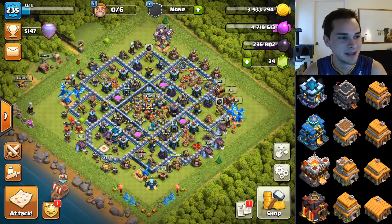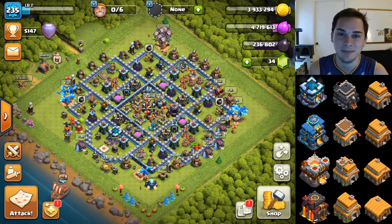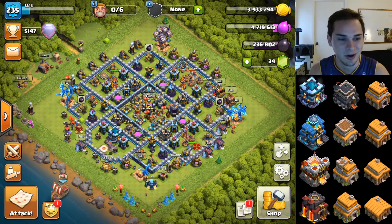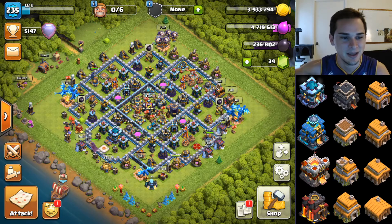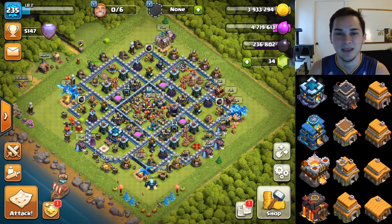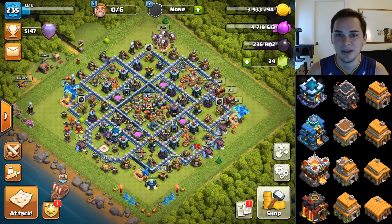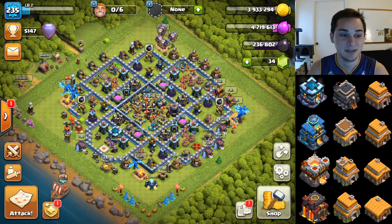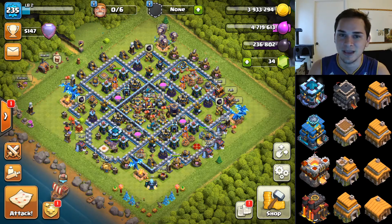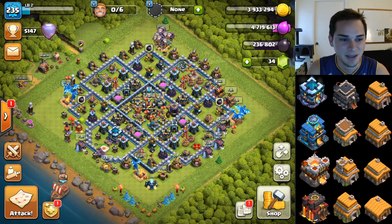Welcome back to the channel. In today's video we're going to be starting a new series called Road to Max, which is about me maxing out every single town hall and the progress I make through the game. When I say maxing out every town hall, I don't mean maxing out one account from town hall 2 to 13 — I mean maxing out every single town hall and keeping one account at that town hall. So town hall 2, 3, 4, 5, 6, all the way to 13 — that's 12 different accounts, each one maxed out. In this video I'm just showing you guys the progress on every single account and seeing how many are maxed out of the 12.